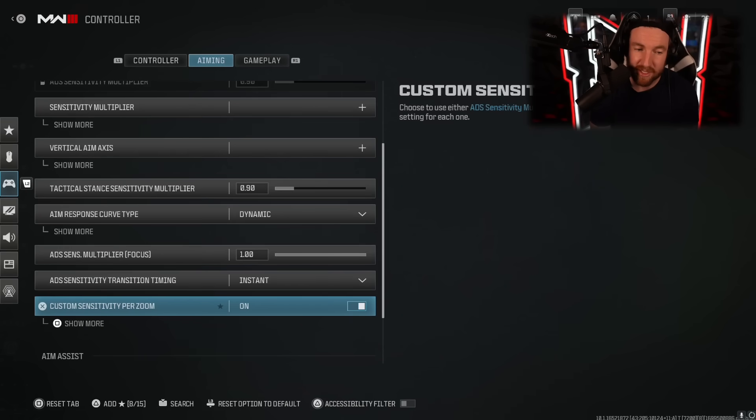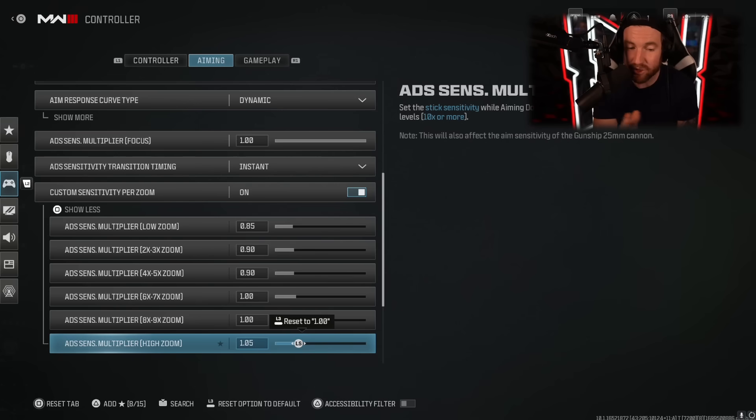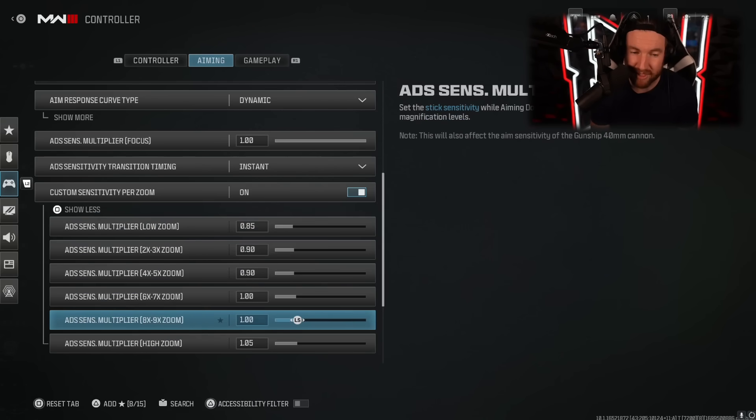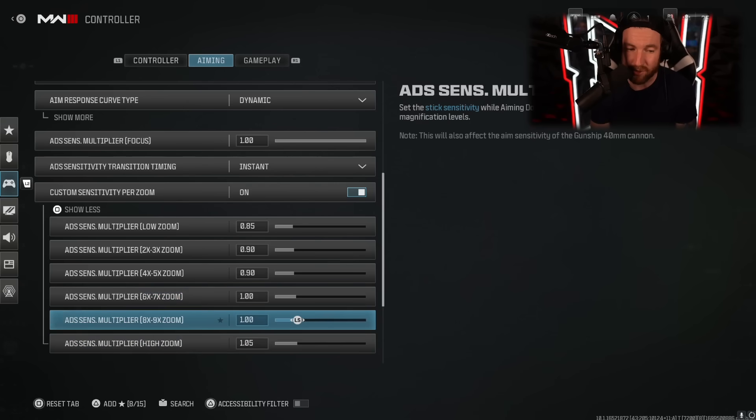For custom sensitivity per zoom, when using a low zoom weapon I want my aim tighter, because on higher zoom weapons your aim already moves slower. So on high zoom weapons I actually make my ADS aim speed a little faster than 1, whereas on low I keep it much lower. I like it to move a little faster on high zoom, and I've even considered putting those up to 1.05.